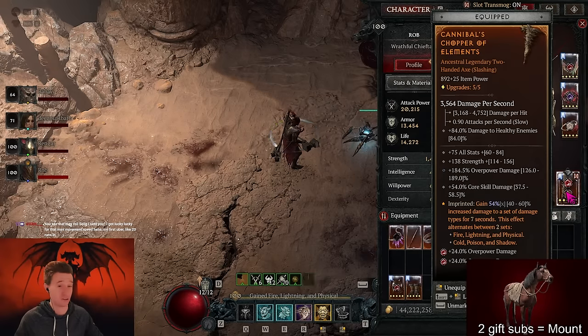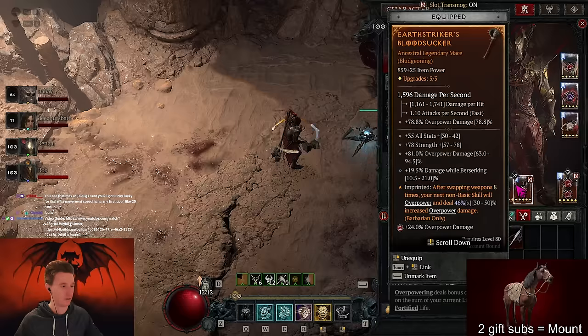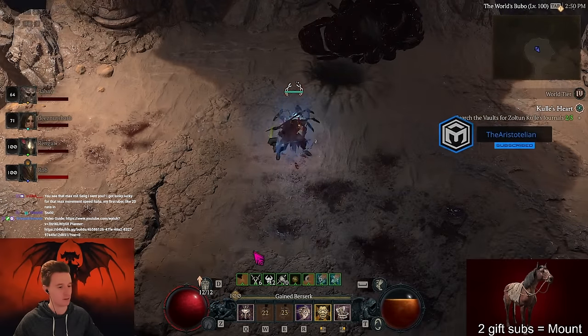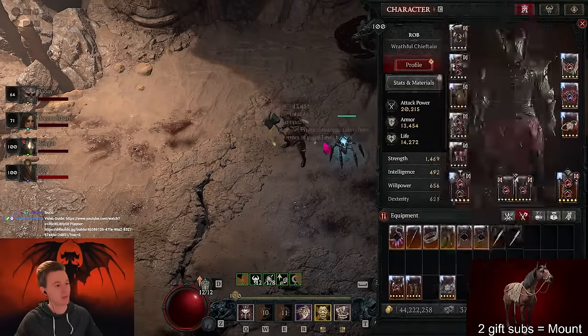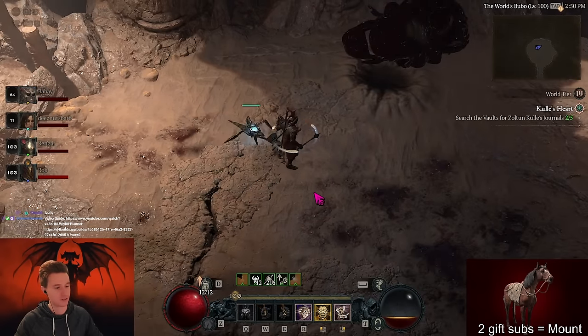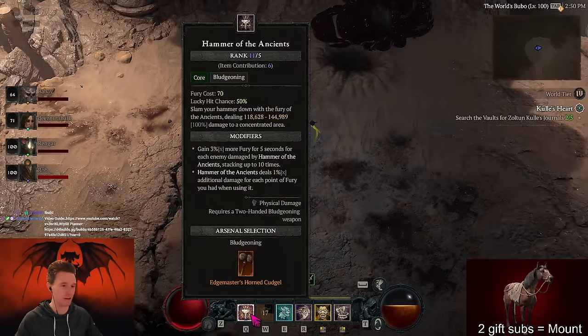We're rocking Edge Master here, you can also put Earth Striker. Convention of Elements on the second weapon - you can snapshot this but I prefer it easy and convenient. Limitless Rage you probably want on a two-hander long term. Maces are really good because they give more overpower damage. We have a Striker imprinted here - whenever we weapon switch between whirlwind and hammer, our next attack is guaranteed to overpower. This is how we proc more overpowers with a 1.5x multiplier. In this build we're using Unbridled Rage because we have enough resources - whenever we weapon switch we gain resources. Hoda also makes us gain three percent more resources per hit for five seconds, stacking up to ten times, for a total of 30%.